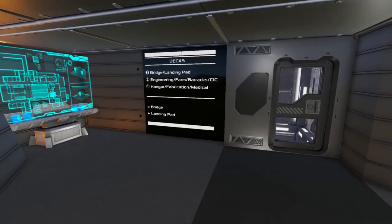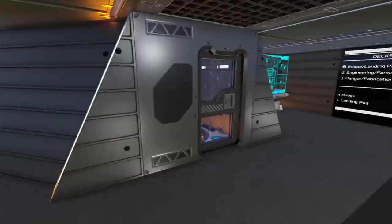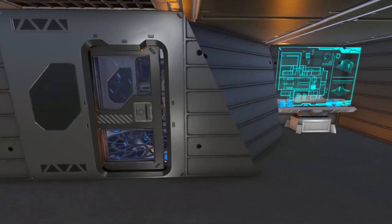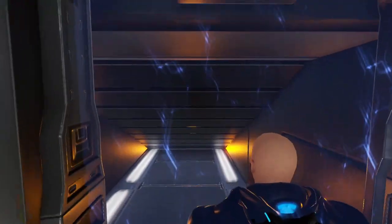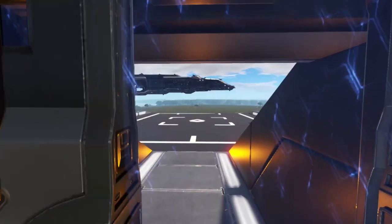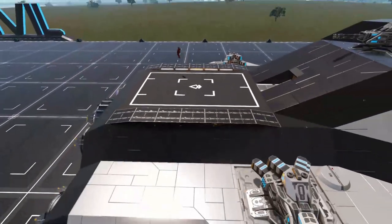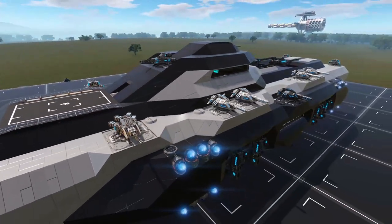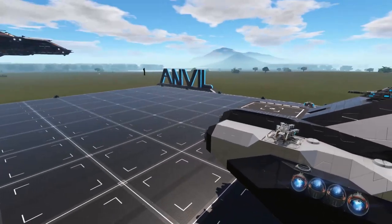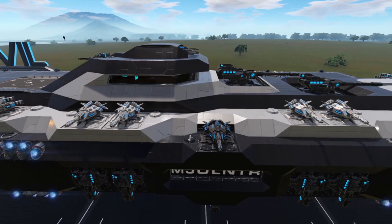We got decks here — bridge, landing pad. Bridge this way, landing pad that way. Double airlock action here. Very cool. All right, so it's a small pad. I guess you don't need something huge. It's fitting most good-sized ships. I mean, that's good. It's a pretty small CV — it's not a huge CV at all.